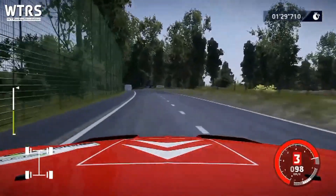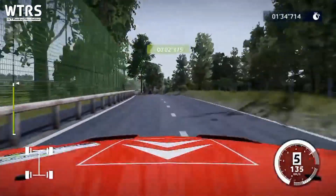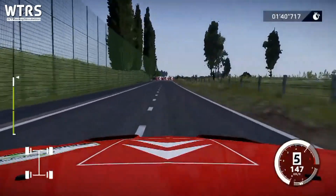Et gauche 6, long, ferme, 100 mètres. Impeccable ! Attention, gros frein, équerre gauche, étroit, 80 mètres.